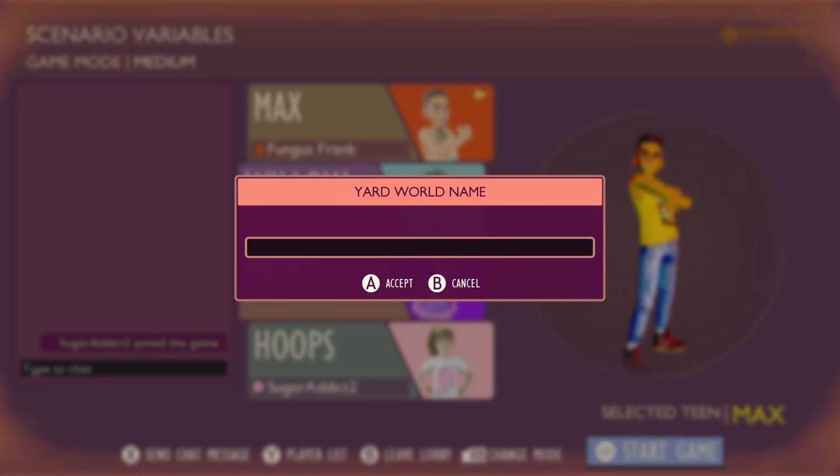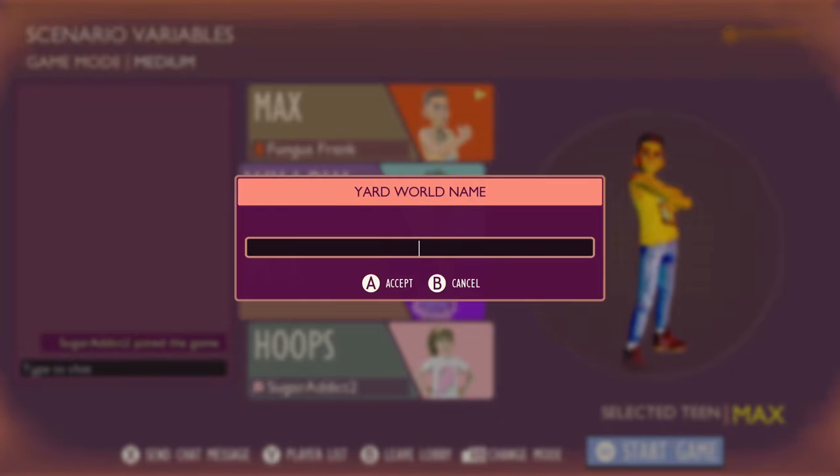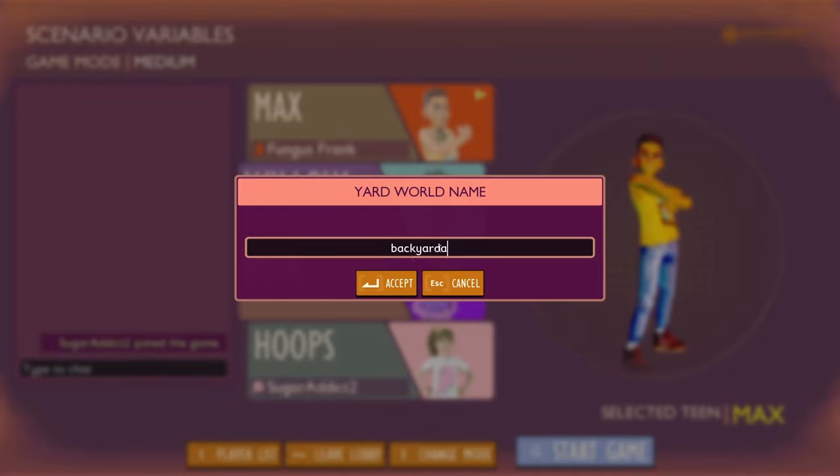It says yard world name — we have to select something. What do you want our yard to be named? That's a tough question. Backyardigans! All right, Backyardigans it is. Perfect.